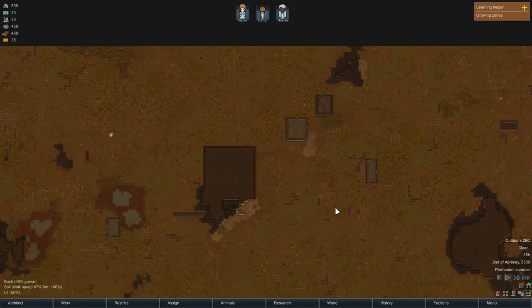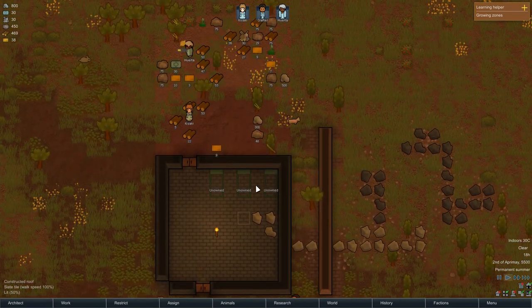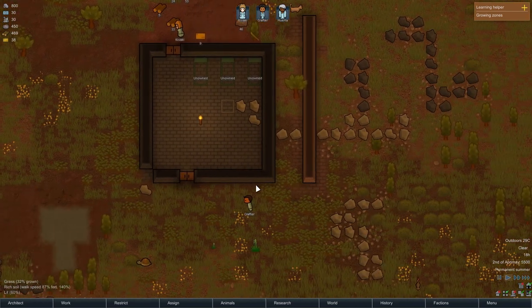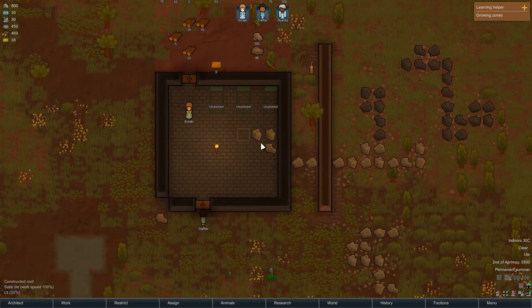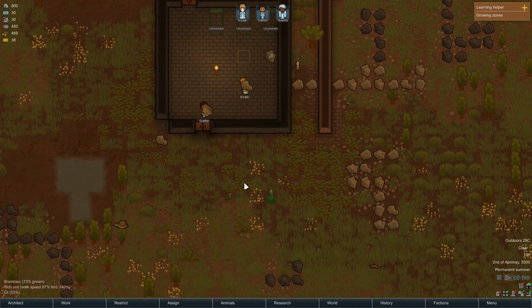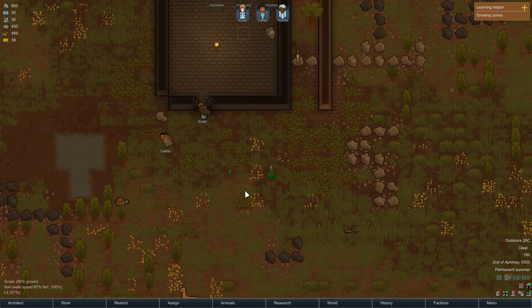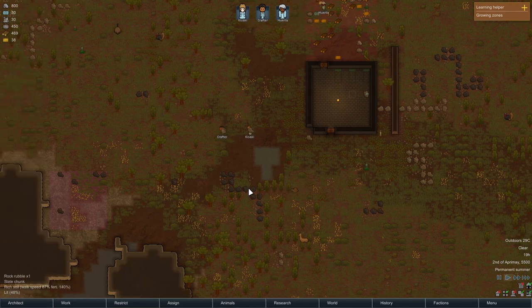The sun is going down. Crafter is a night owl, but I don't know if he will stay up at night. I want these three items to be hauled, so Crafter and Kisaki will go ahead and do that. I think I will call it an episode here.